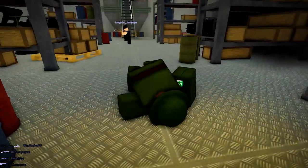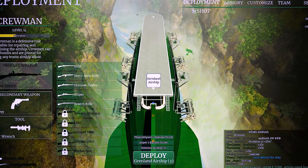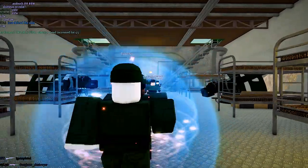Also, don't be afraid to play crewman if your main class is the pilot or the raider if your team is getting destroyed, since it can sometimes change the outcome of the game if there's a good, competent, and skilled crewman on the ship.